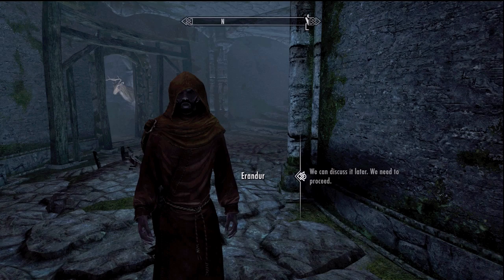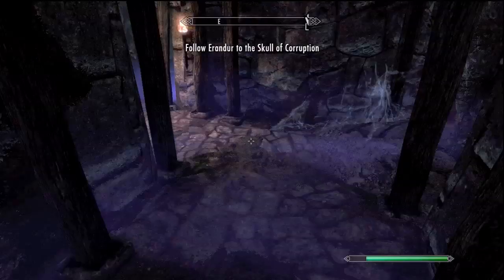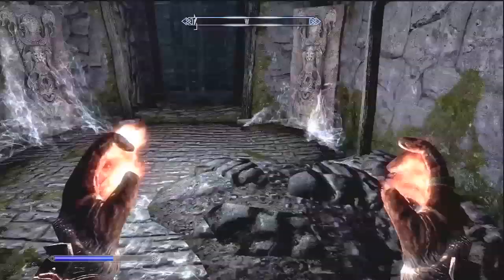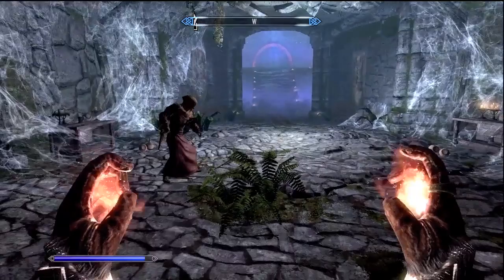What you want to do here is just go forward — you don't have to wait for Erandur. You just have to take out these random people that are coming back to life. Then go ahead and go through several rooms and you'll come to this door. Open it up and Erandur will be magically there. Go ahead and save here because these guys are kind of tough.